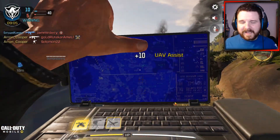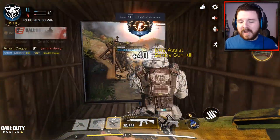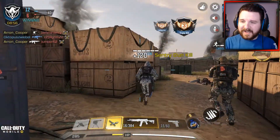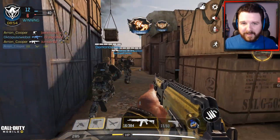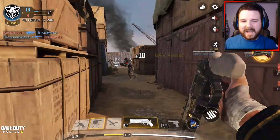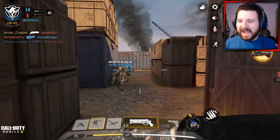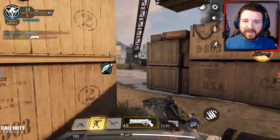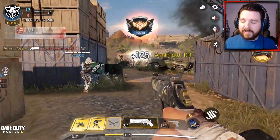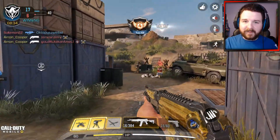On the under barrel section I've got a Strike Foregrip, and on my ammunition I've got a 48 round extended mag. When you're firing this weapon you can go through a lot of ammunition really easily, so having a 48 round extended clip — the extra bullets are going to help you a lot more in gunfights. I've also got a rear grip: the Stapled Grip Tape.